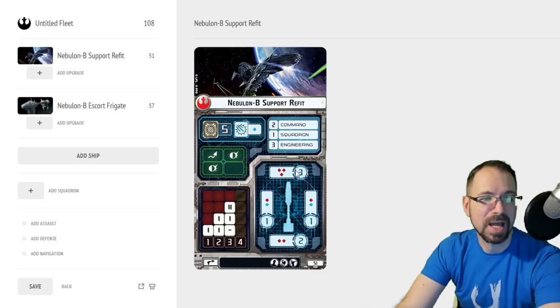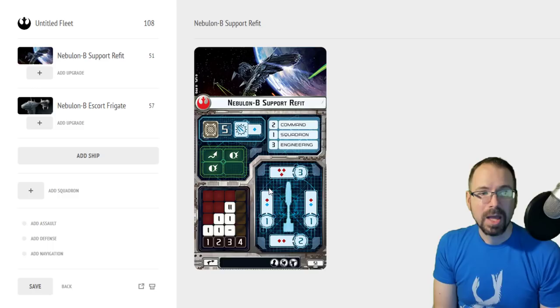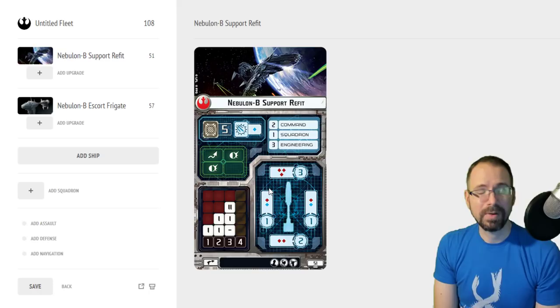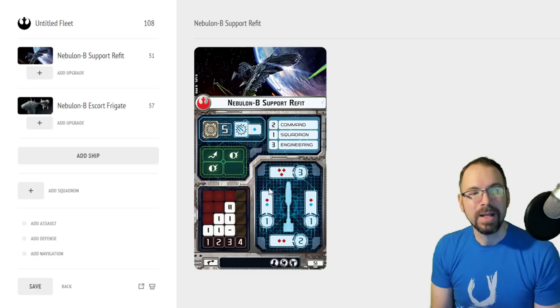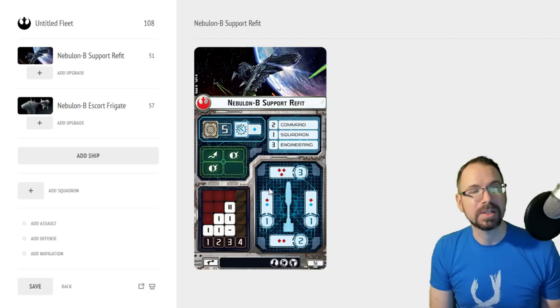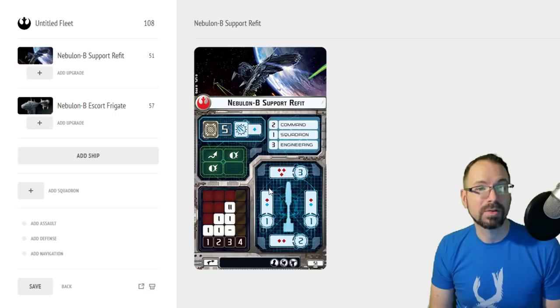The biggest weakness of this ship is it only has one shield on the sides and no redirect. When you get shot on the sides — which are big, wide arcs — you start going down fast. But people think once you get a Nebulon B in the side arcs it's dead, and I'm here to tell you it's not necessarily. You've still got two braces. Somebody might hit you for six damage, you brace it to three, lose one shield, take two to hull, and still have three hull left. You can usually survive a shot on the sides.